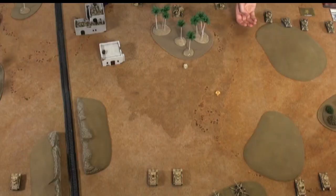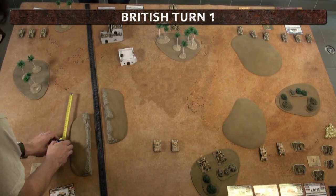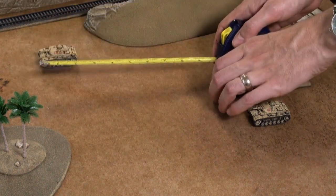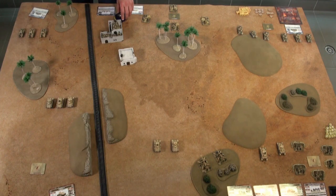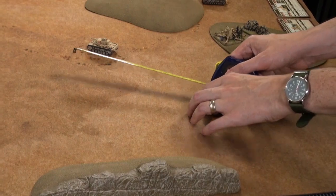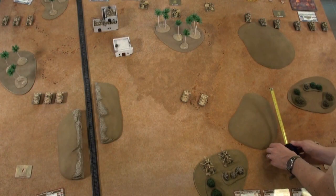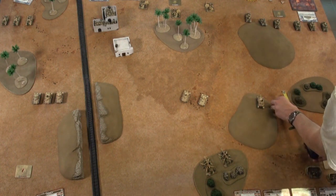James rolls well and gets the first turn. First thing I'm going to move my Panzer IIIs at tactical speed — that's 10 inches or 25 centimetres — and they'll be able to get shots at Phil's Crusaders. My HQ unit is also going to push forward to engage Phil's Grants, and finally my Panzer IVs will also move up to get shots at Phil's Grants. That's all of my movement — end of the movement step.